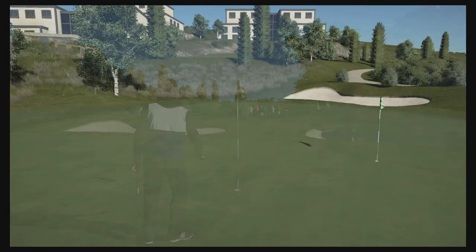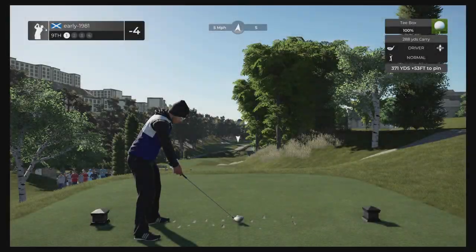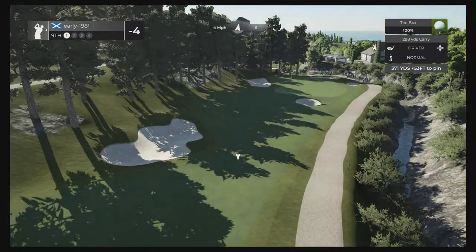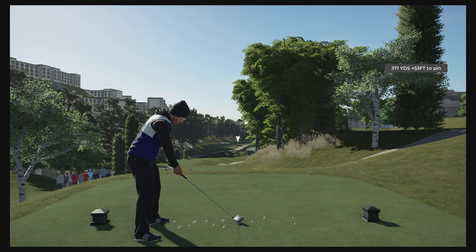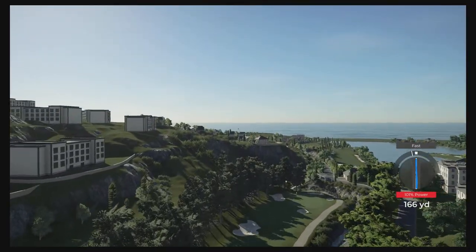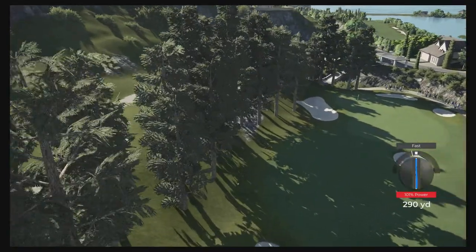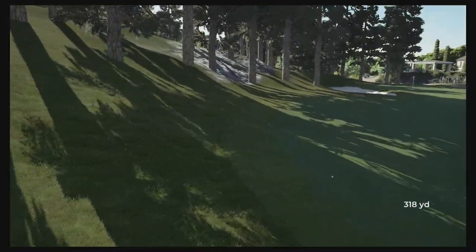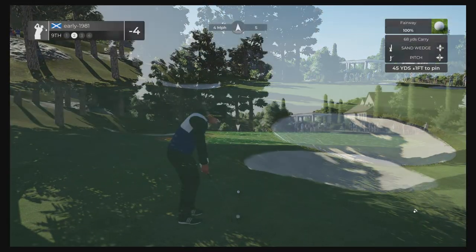We move on to the final hole of the front nine in this gorgeous Spanish course. This is a tricky tee shot — we are going to have to shape this from left to right, just try to find the right hand side of this fairway avoiding the bunker; trees are in play on the right hand side. A tiny bit fast and with that this should kick right — that is a fairly tricky tee shot. Are we going to kick into the bunker? No, we just come up short.